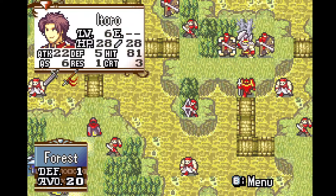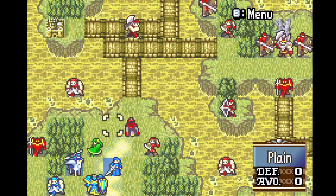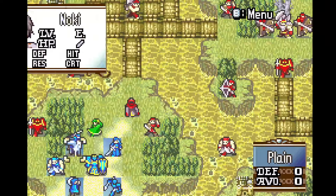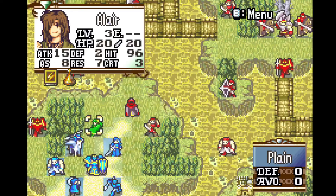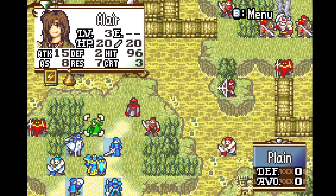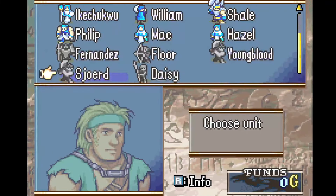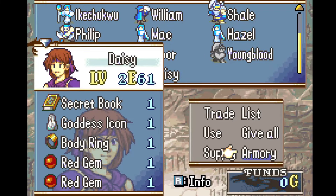Muddying the waters, we have two new units to talk about in preps: Toro, who is a red unit at the moment, and Leer, who is a green unit but will turn blue when we finish preps. But before doing that, we do have a couple of item management things to take care of.